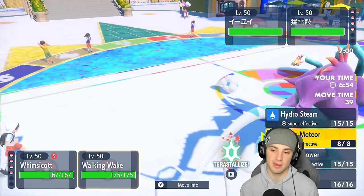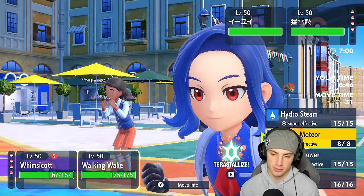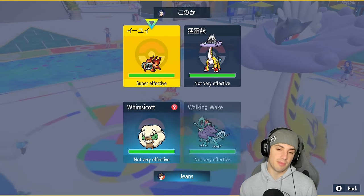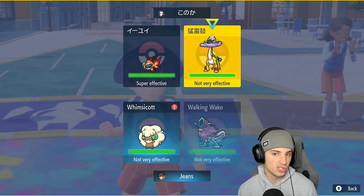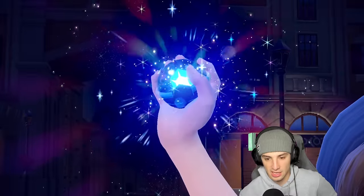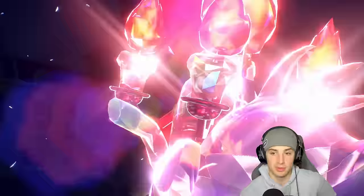Do I Terastallize and Hydro Steam into Chi-Yu, or do I just go for a Draco Meteor into Raging Bolt? I definitely want to Terastallize, so I'm going to click that button. Hydro Steam should be able to pick up some nice damage here, but I could also just Draco Meteor. I think I'd rather Hydro Steam first just because I don't want to lower my special attack. Thunderclap is just going to chunk up some damage — it's kind of annoying.